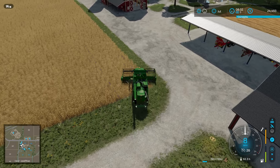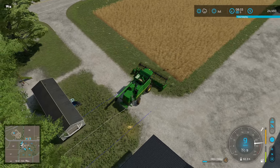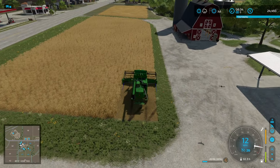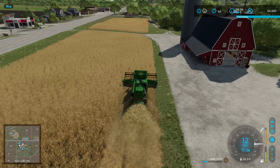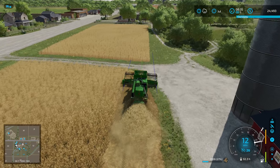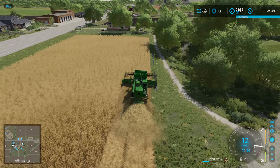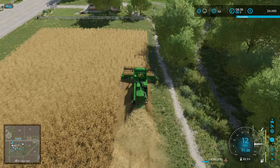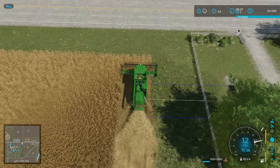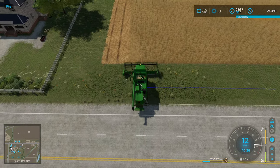We're going to have to re-center our tool a little bit once we get over here. I do have to do a headland at the end of the row because there's not enough room to turn around, but that's okay. We'll get all the way to the end, do a little turn, do a headland up and back so we have plenty of room, and then we can use GPS-guided steering to make our lives super easy.